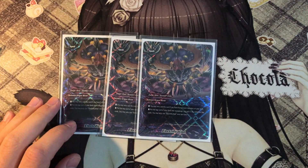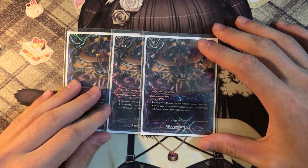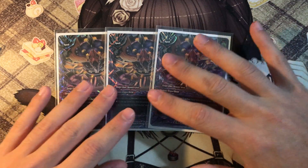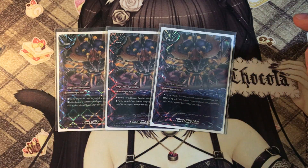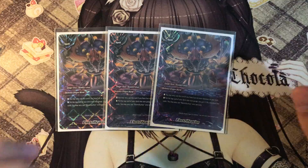3 copies of Electrification — you may only cast this card if you have 4 or more monsters on the field. When you do, put the top card of the deck into your gauge, gain 1 life, and draw 2 cards. That is advantage engine at its finest in a single card, and getting 4 monsters on the field is easy.